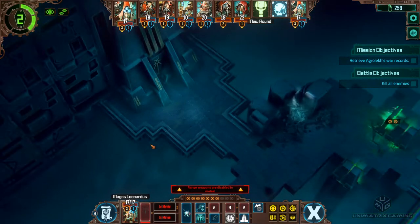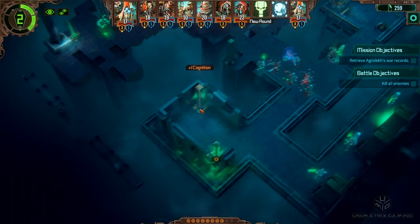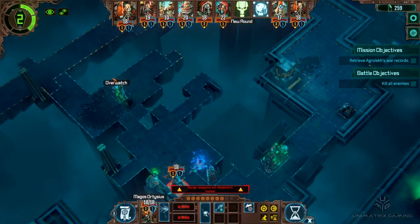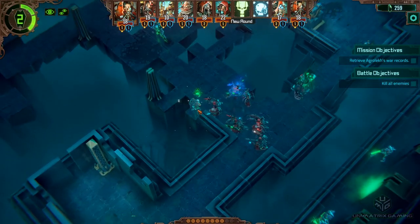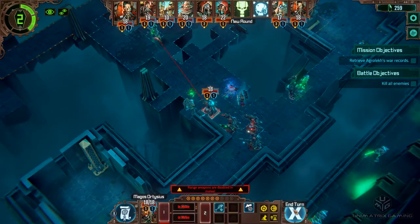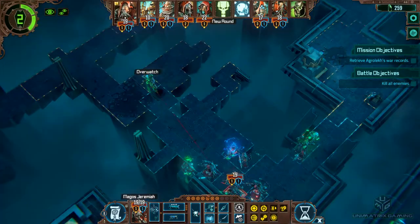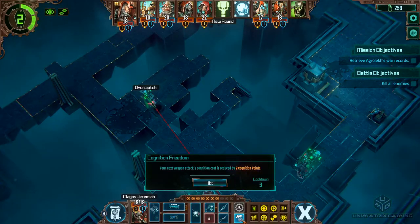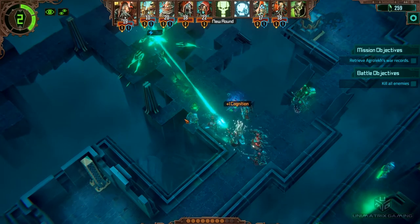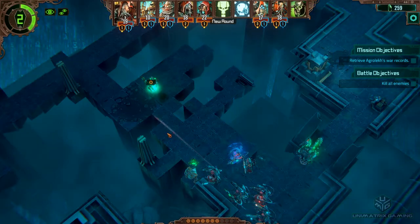We've got two cognition points here, we can only collect one with this servo skull. A couple of single terminals here. I would like to have a go at that death mark but I'm locked in melee combat - that's for the Acanthrite. Has he got eyes on? He has got eyes on. I'm going to hit him with the big gun, with hopes of blasting him to oblivion. Yeah there we got him, he's down! Alright, let's go and clear that body, get back cognition.